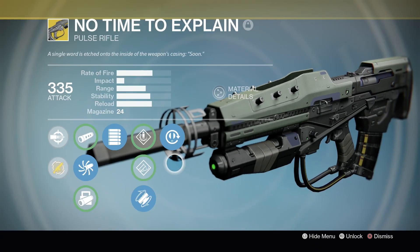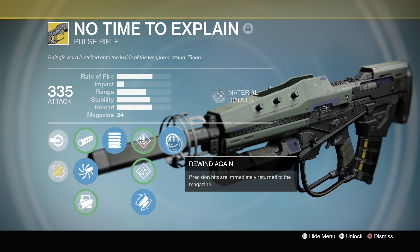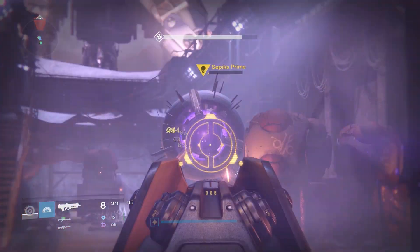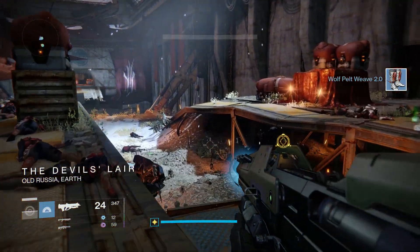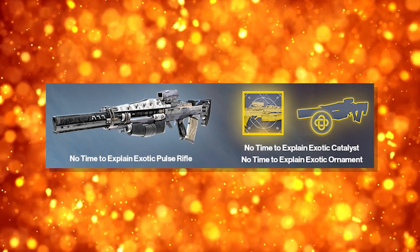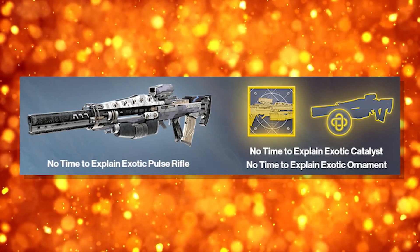And so we finally come to No Time to Explain — an exotic version of the Stranger's Rifle that you could earn from an exotic quest in The Taken King. Its perk, Rewind Again, means that precision hits are immediately returned to the magazine. The only time I ever found this gun useful was when shooting at bullet-sponge bosses like Sepiks Prime — slow moving, large crit spot, the perfect kind of enemy for the Rewind Again perk. Other than that, I pretty much left this weapon gathering dust in the vault. It'll be interesting to see how Bungie modifies this exotic for Beyond Light. It's also worth noting that No Time to Explain will come with a weapon ornament and a catalyst. Roll on November 10th.